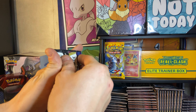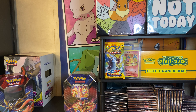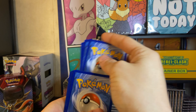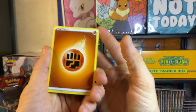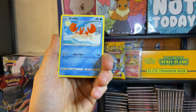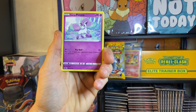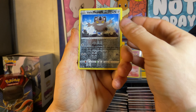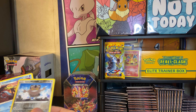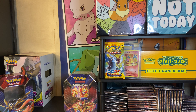Let's start it off with base Sword and Shield. Come on, we got to get some fire out of these. Code card for you guys. Let's pull some fire. We got an Energy, Ordinary Ride, Hitmonlee, a Krabby. Let's get some fire. A Galarian Meowth. Not too bad. Not the best we could have done there.